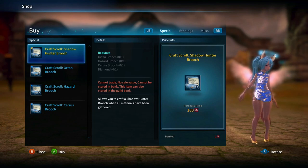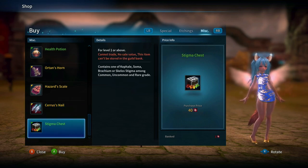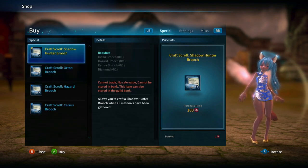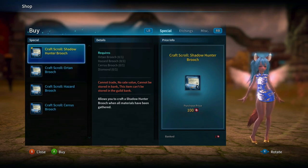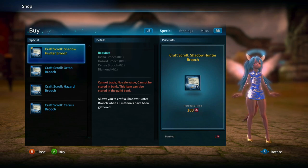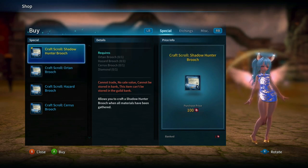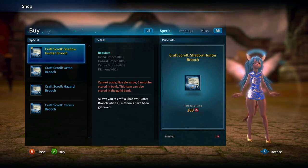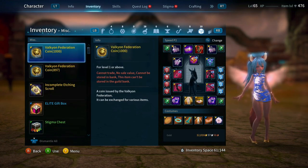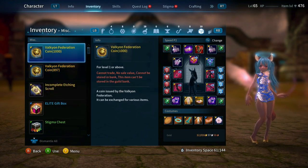For the Legendary tokens, they've adjusted some prices and added the Marks of Fate — it's 5 Legendary tokens for one. If you have 25 Legendary tokens, you can get some Stigma chests. They've also updated the Bounty Hunter shop; you can get Stigma chests from there now. They changed the gem cost — you only need two Emeralds and one Diamond now, which is very generous. That is, I believe, all of the shop changes.